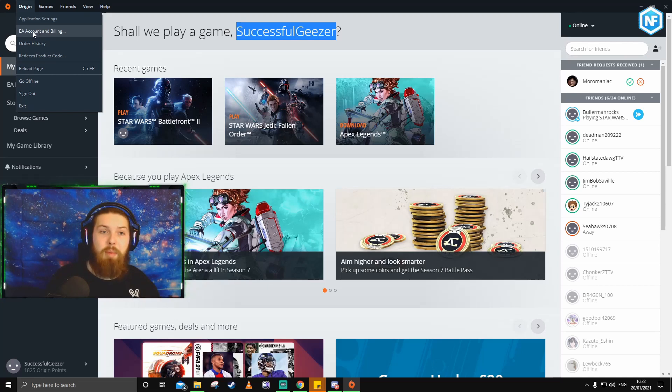Click EA Account and Billing and that will open up a web page. I'm not going to do that now because I'll show you stuff I probably shouldn't, but click EA Account, that'll open up, and you will see what your Origin name is right there at the top.